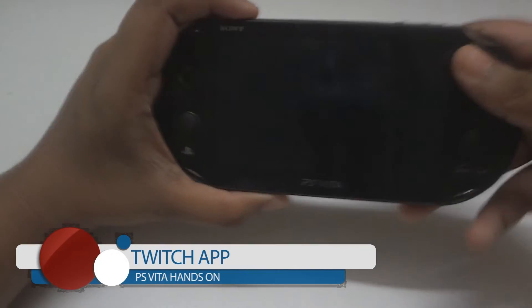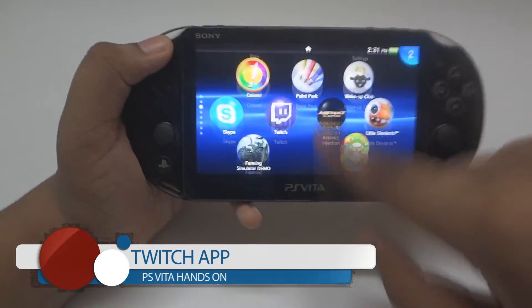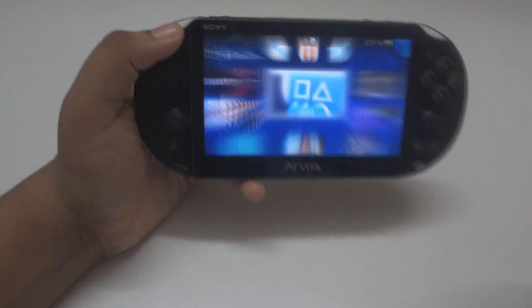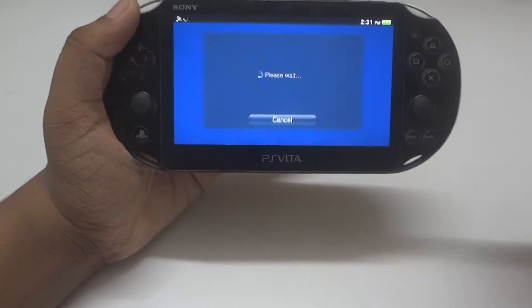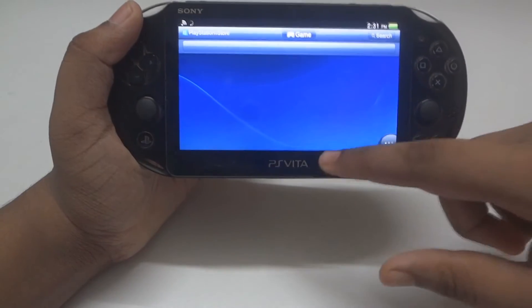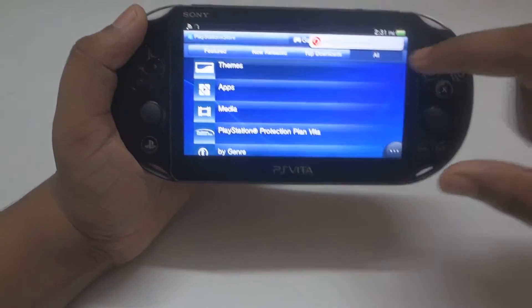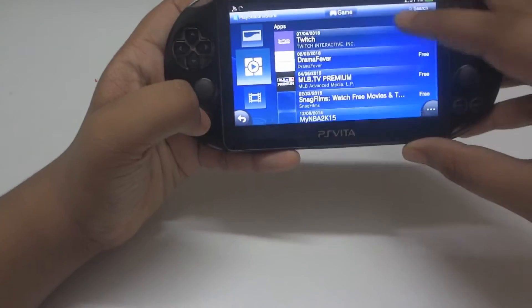Today I'm gonna show you guys the hands-on of the Twitch. To install it, you can simply go on the PlayStation Store, go to Apps, and download it. It will take 13 megabytes to download, and after installing there is an update which is also 13 megabytes, so you have to download 26 megabytes total, which is not much.